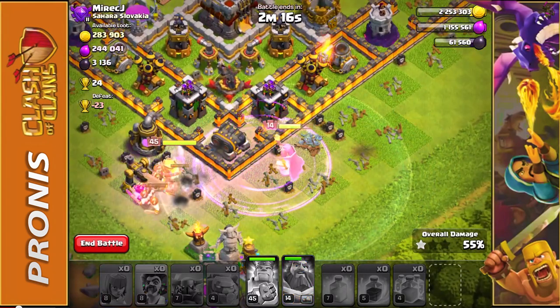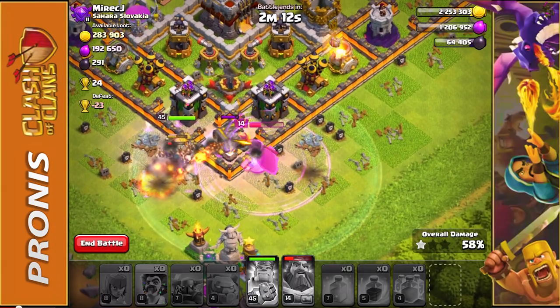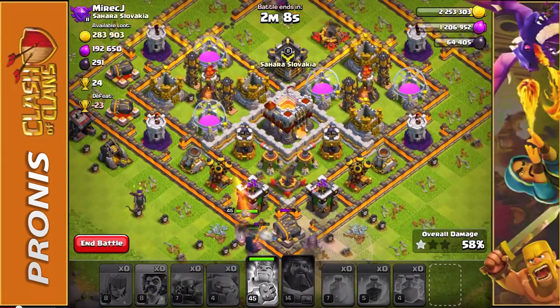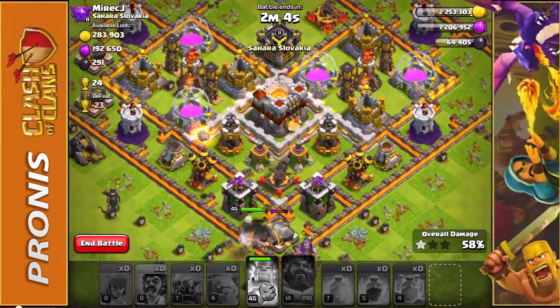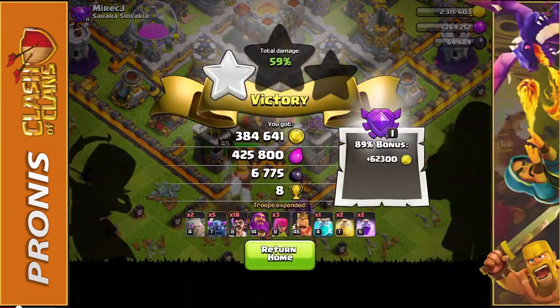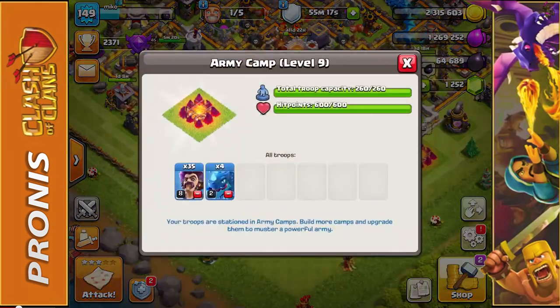We already got the easy 50% but now we're just working on getting some loot. We didn't get a crazy amount of loot because this base didn't have much, but we did make it into the base. I'm going to end it there and save my Barbarian King. I do enjoy this troop setup though.